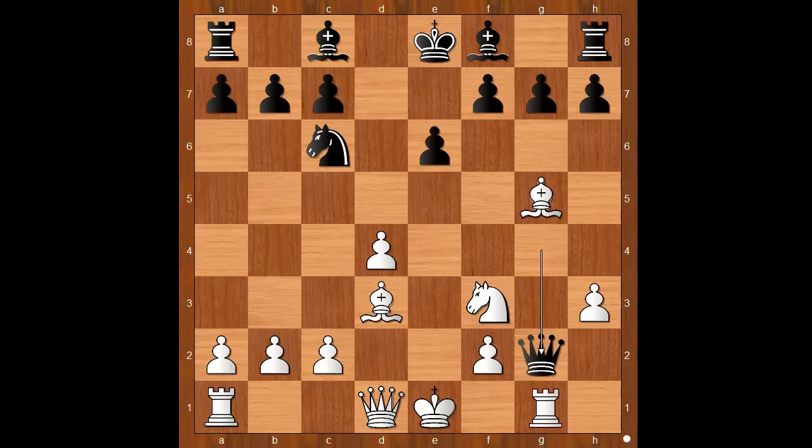Did you find rook to g1? If you did — no, congratulations. Then queen takes pawn and black is fine. So the correct move is rook to h2, trapping the queen. Queen takes rook. Knight takes queen. Black pieces are ready for another game.